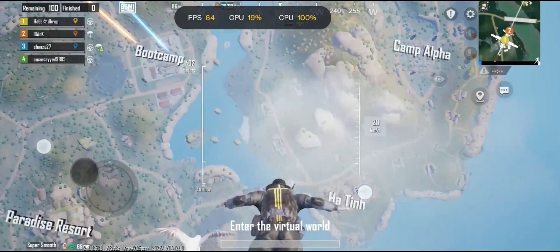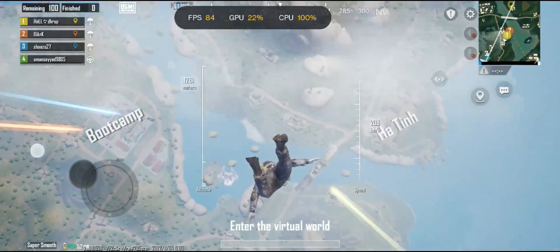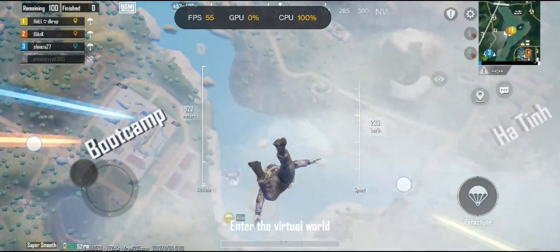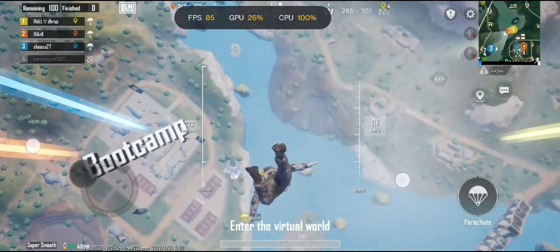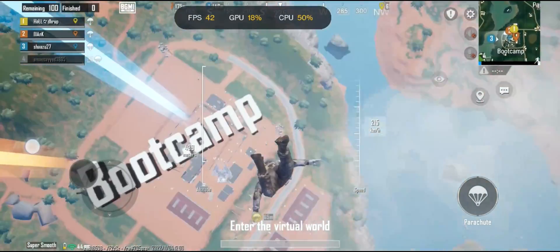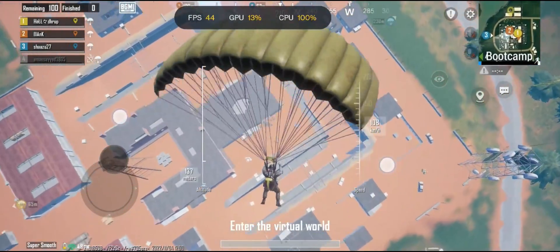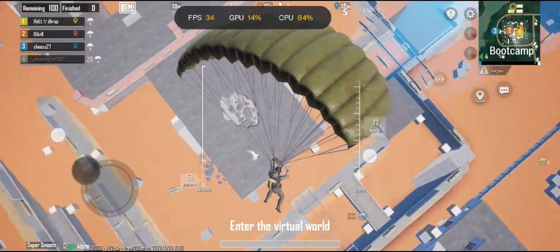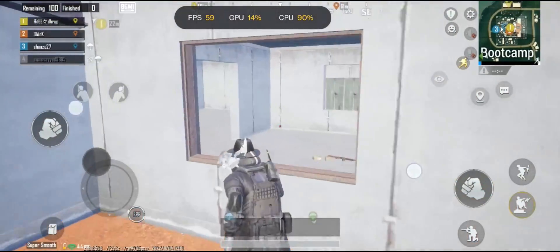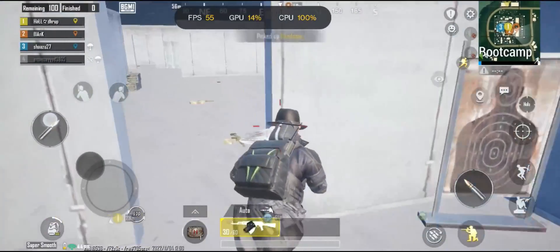We're dropping into boot camp again because that's the only place where you can test the actual performance of the phone. Please don't judge the gameplay — it's again a bar lobby. The FPS drop was even crazier than last time; it even reached 33 FPS, and this time the phone throttled pretty quickly, already under the 60 FPS mark.